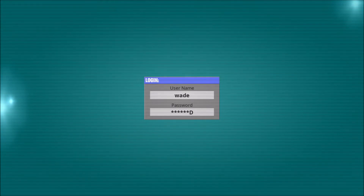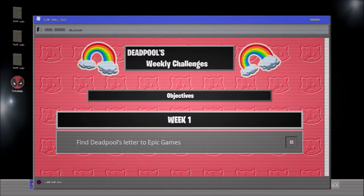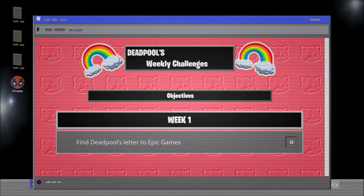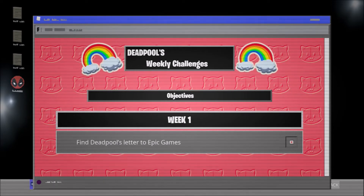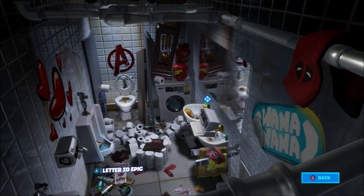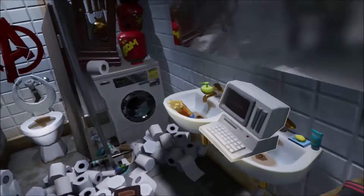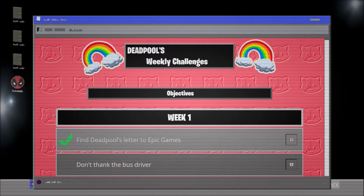On the computer, there are week one challenges. The first one is to find Deadpool's letter to Epic Games. You just exit and on the little floor there's a letter to Epic. Click it — it reads: 'Dear Fortnite, I came up with a cool redesign for the battle bus. I bet my good drawing arm you'd put this in the game last season. Please tell your artists limbs are on the line and add this right away. Your best friend, Wade.' Once you pick that up, go to the computer and it completes the challenge.